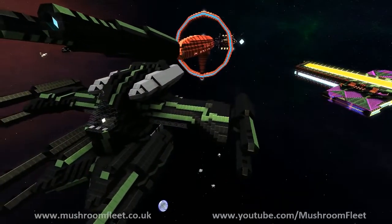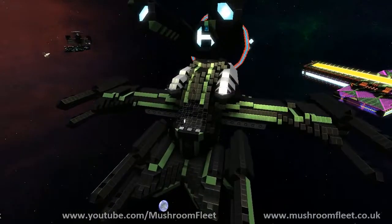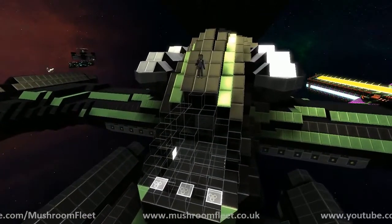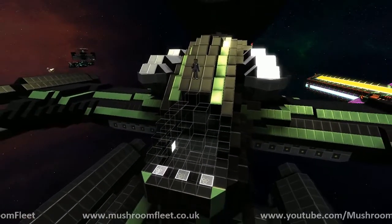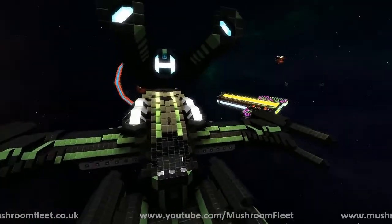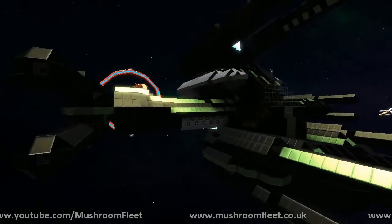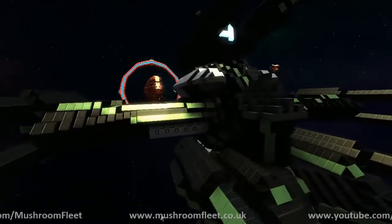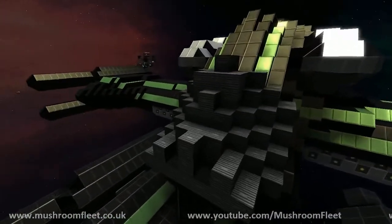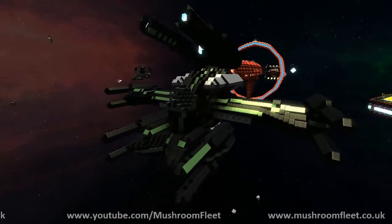If you look up front here, there's a neat thing with the front view. There's a blast plate over the cockpit. The server's a bit laggy sometimes when you have a lot of people on big servers, but there it goes — we've got a blast shield over the cockpit which is very nice.